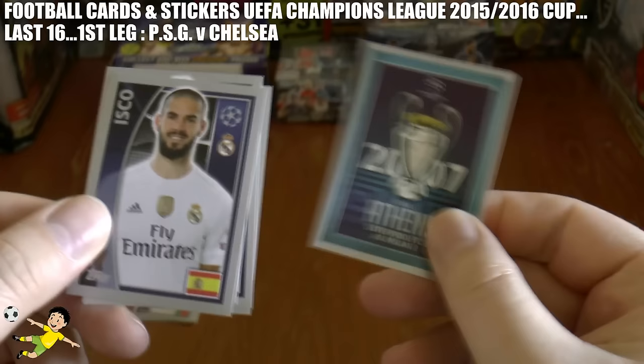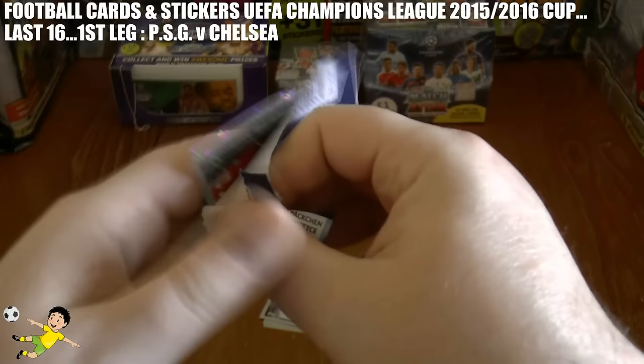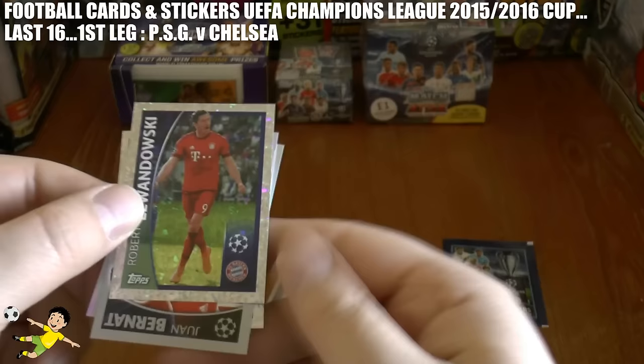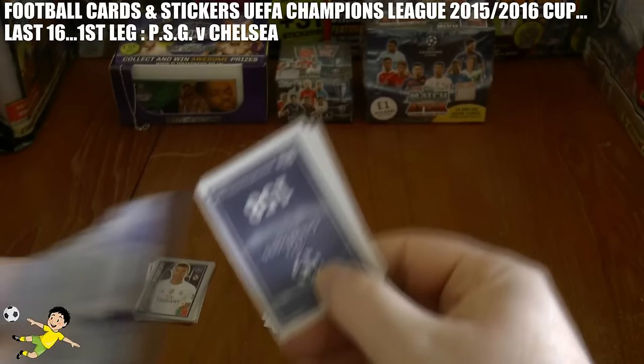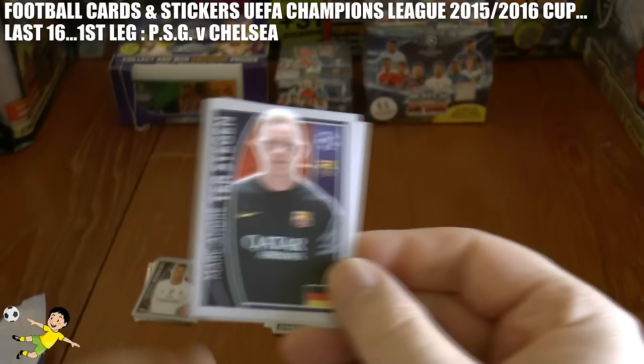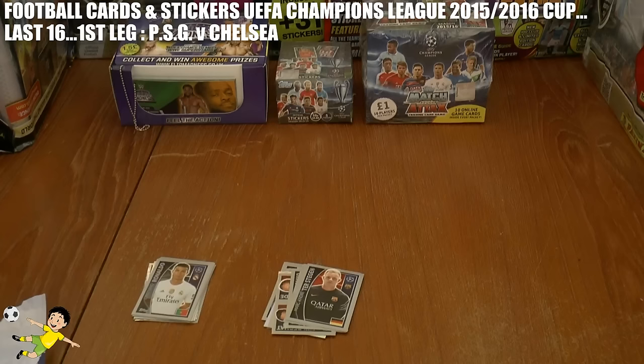And still no goals to separate these two magnificent sides. These double stickers will count as one goal, should we get any of those — just a heads up for you guys. And it's still goalless — a very edgy encounter. The scoreline finishes Paris Saint-Germain nil, Chelsea nil.